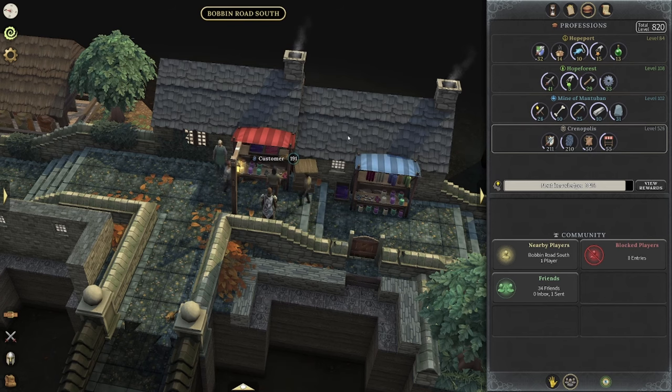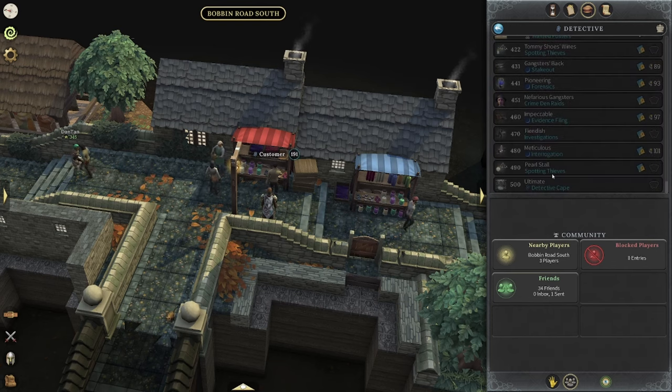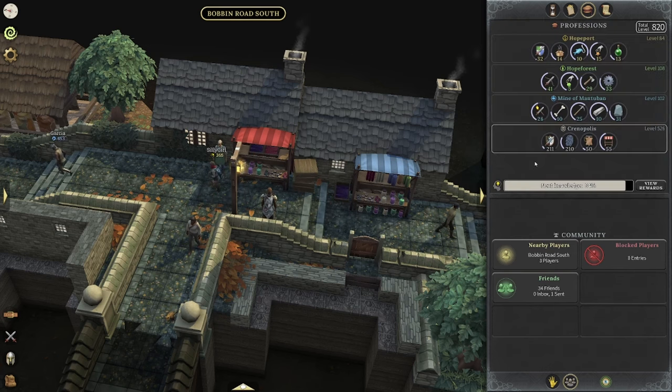I am excited to showcase what it looks like when I push detective to 490 with Pearl Spotting Thieves — I'm excited to see how much money we can make with that. Thank you guys for tuning in. Make sure to like the video, subscribe to the channel, and turn notifications on. We're going to do a lot more of these videos so you guys know what professions do what and how much money you can make with each individual profession. Let me know in the comments below what profession I should do next.